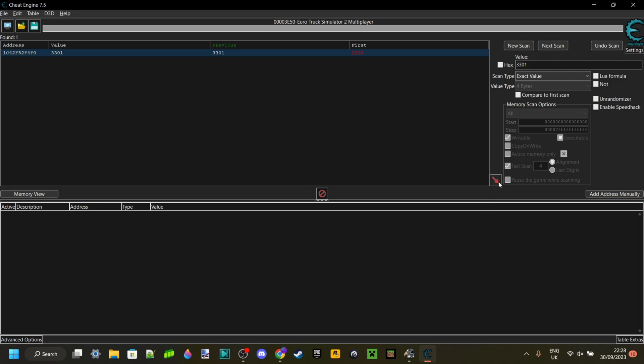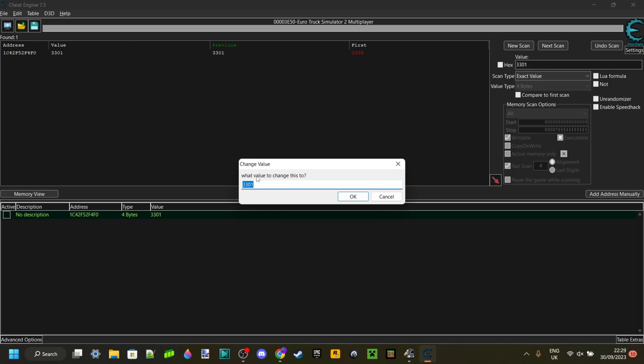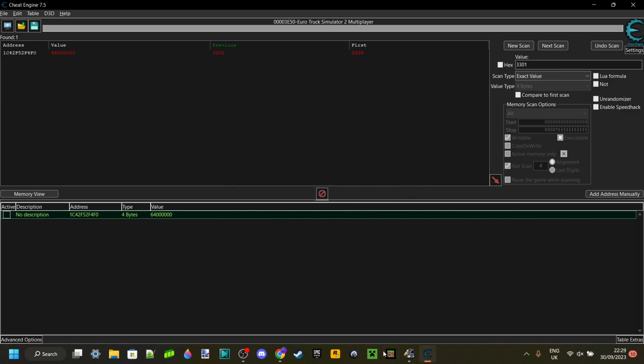You want to select that and then press on this red arrow button. If you have multiple, you want to select all of them. Select every single one you have — in my case it is only this one. Then on this value over here, which is 3,301, you want to double-click on that. You'll get a box which asks what value to change this to. You can decide how much money you want — don't enter billions because that is not going to work. I'm going to give myself 64 million. Then click OK.